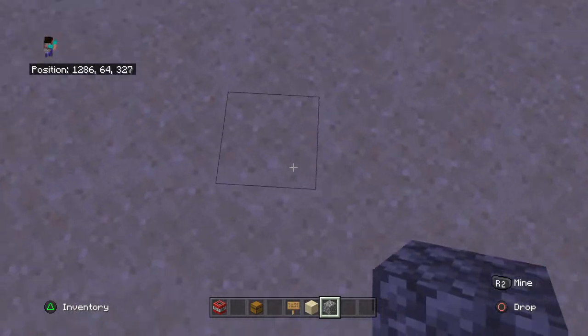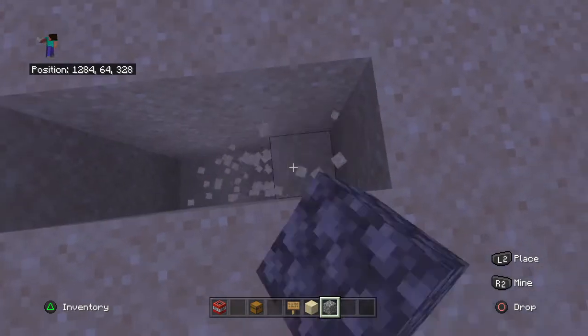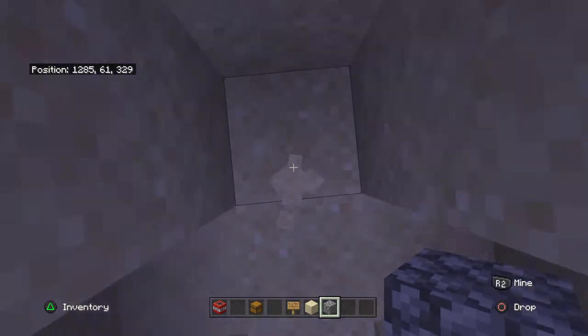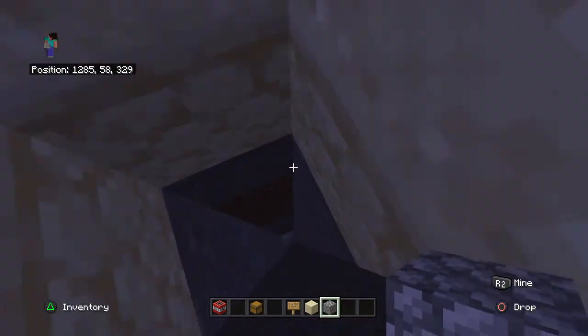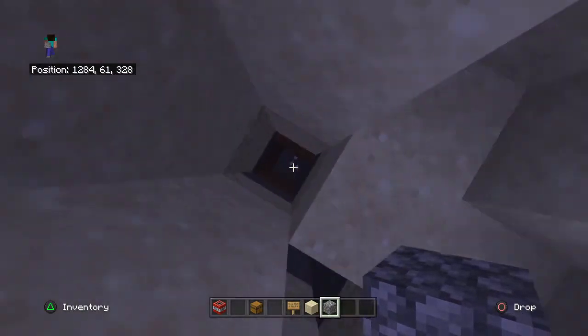First, you're going to want to make kind of a plus shape, going three down, and then on each side dig down however you want — like whatever height you want. I'm just going to do a little bit to demonstrate.